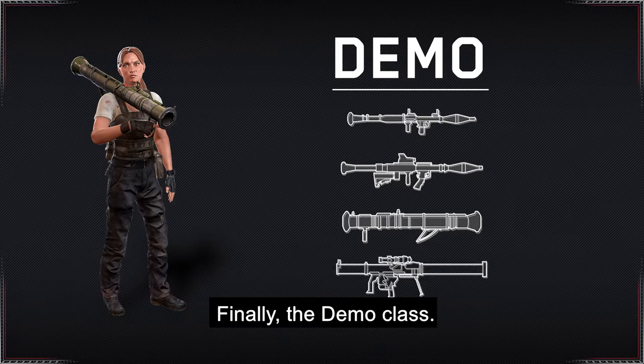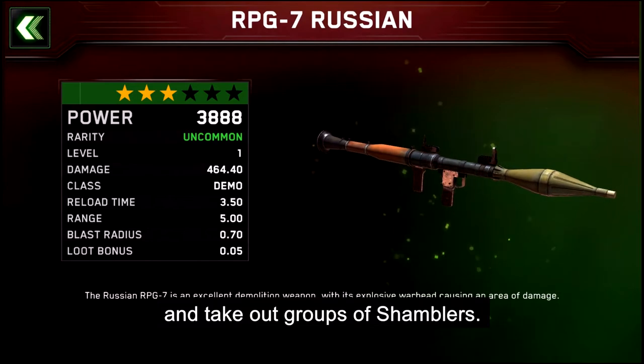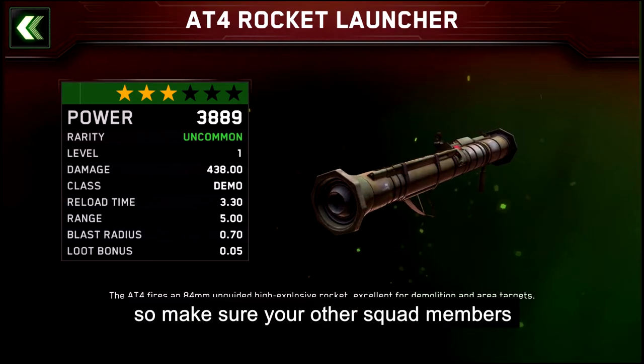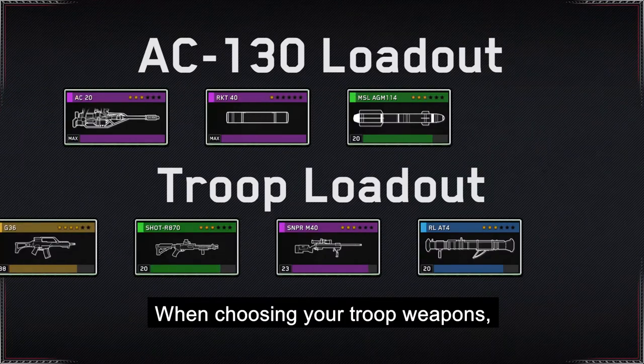Finally, the Demo class. Rocket launchers will give your team the power to quickly destroy structures and take out groups of Shamblers. However, the Demo's rate of fire is also quite low, so make sure your other squad members can constantly deal damage for other threats.